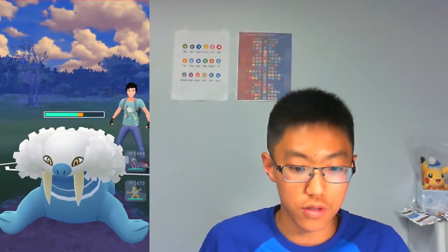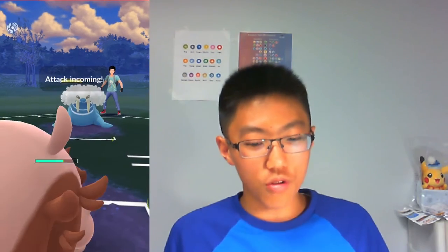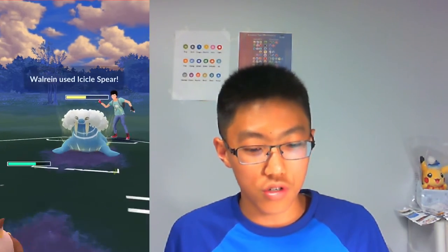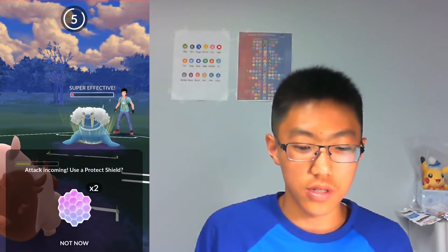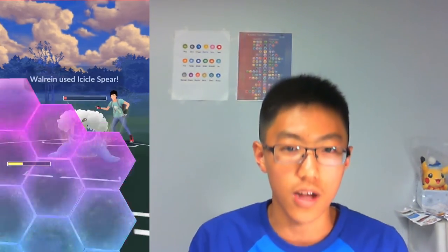I can just spam away at Walrein with my charge moves. The Crunch actually gets the defense drop on the Walrein, which is amazing. The opponent throws a charge move — I no-shield, and it's just an Icicle Spear, so that's a good call. Going for my Body Slam — that does a lot of damage. The opponent no-shields. I think I can just Bullet Seed it down, but not before the opponent throws a second Icicle Spear, which I have to shield.